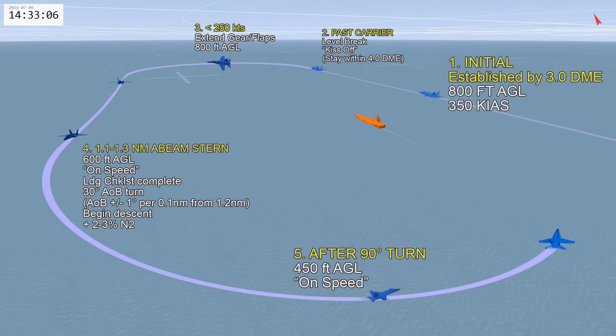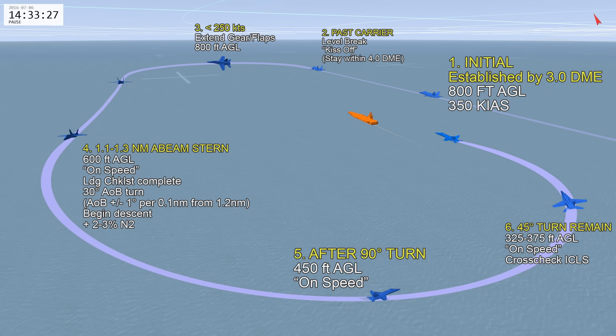As you continue through the turn, start looking at the carrier to get an idea of your sight picture. With 45 degrees of turn remaining, you should be between 325 and 375 feet AGL at on-speed AOA. Start cross-checking your ICLS — you want to be just slightly above the glide slope. Continue turning 10 degrees past BRC, rolling out about three-quarters of a mile from the carrier. This is when you call 'ball' or 'Clara' if you can't see it. The groove will be about 15 to 18 seconds long.